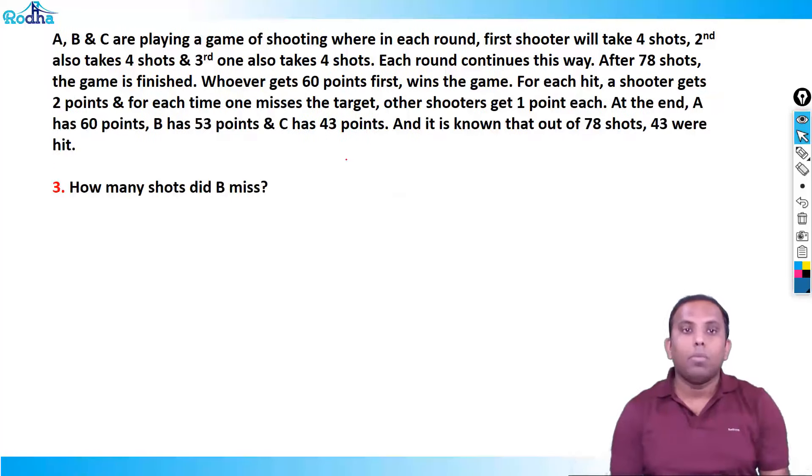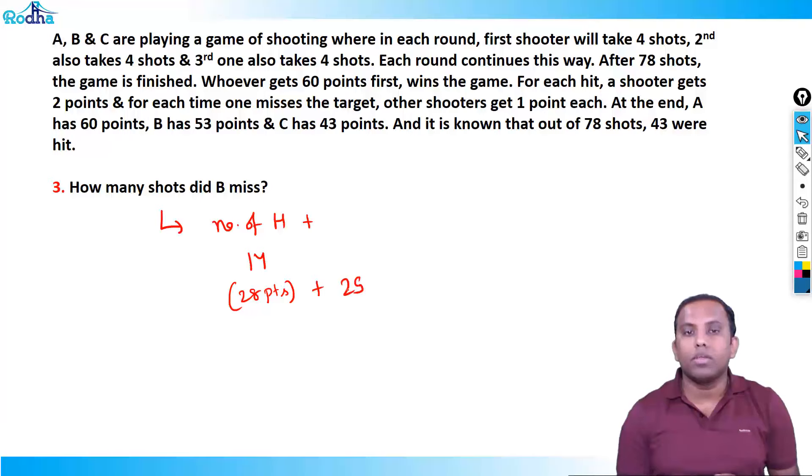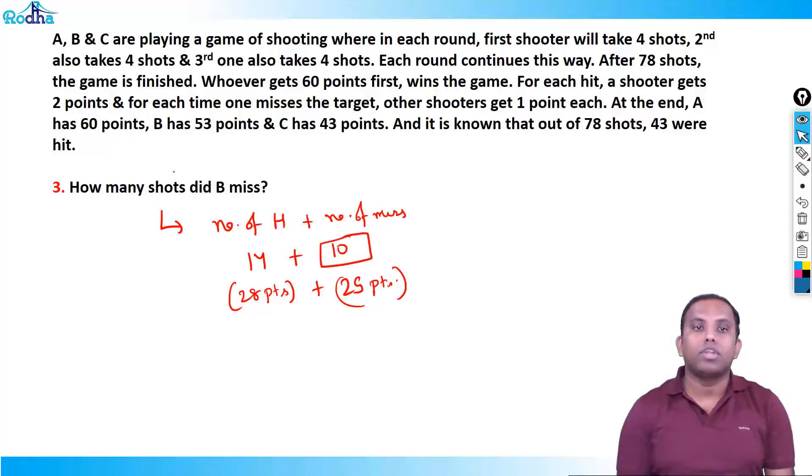Question 3: How many shots did B miss? B had 14 hits and 10 misses — we calculated that 25 misses were done by A and C, so 35 − 25 = 10 misses by B. The answer is 10.